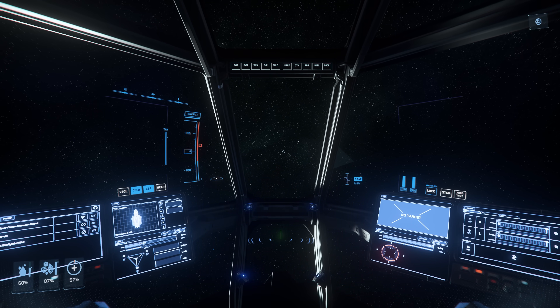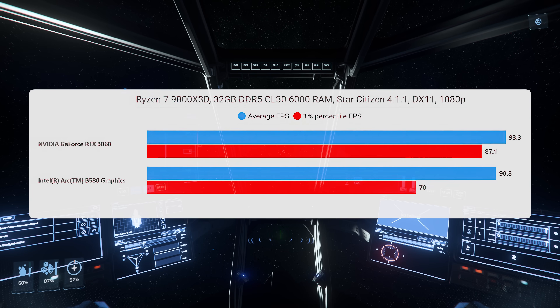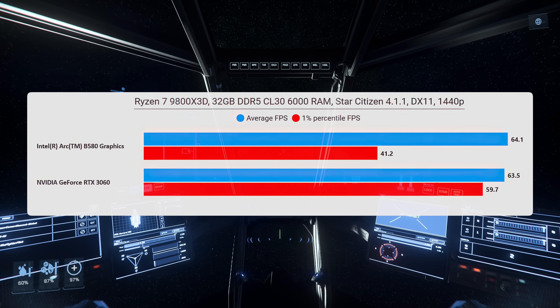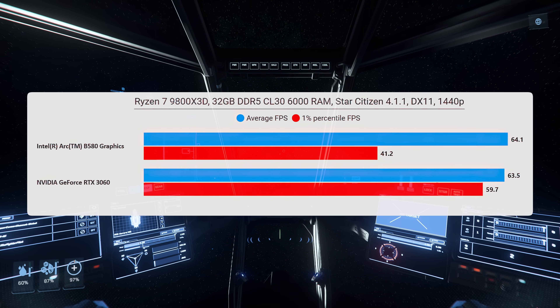Moving into space, the two cards actually perform about the same. The 1% percentile FPS is a bit lower on the Intel card, suggesting a lack of stability. At 1440p, they're basically matched again, but the 1% percentile FPS is still lower on the Intel card.